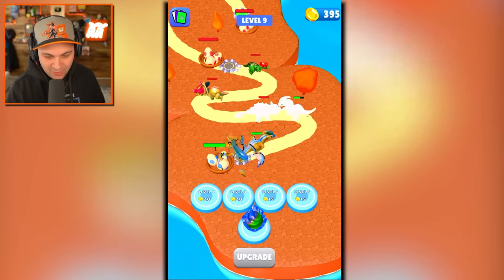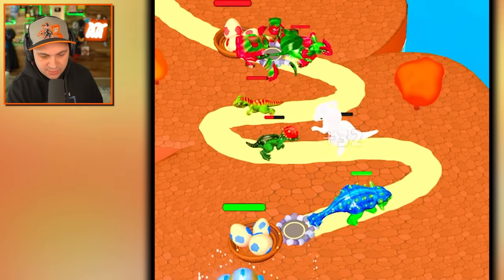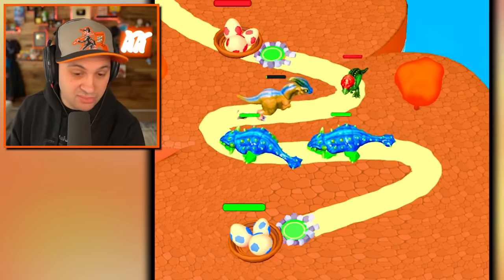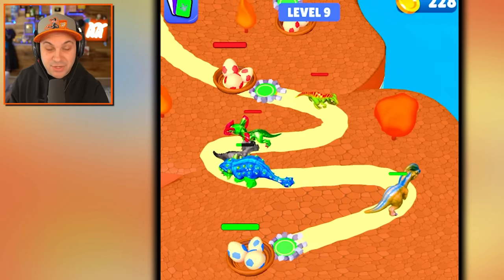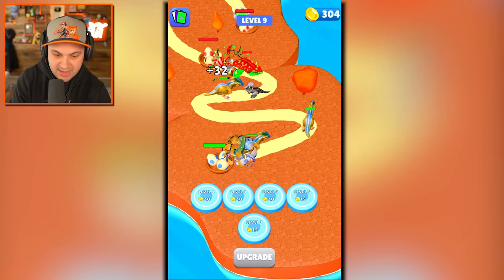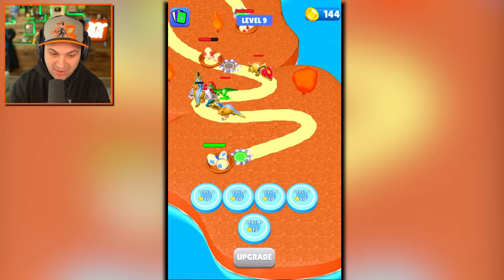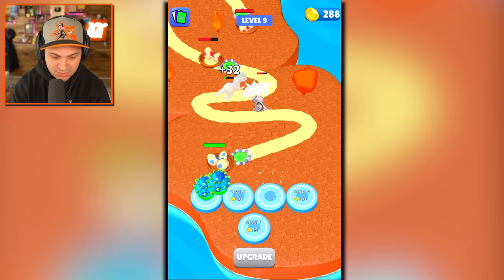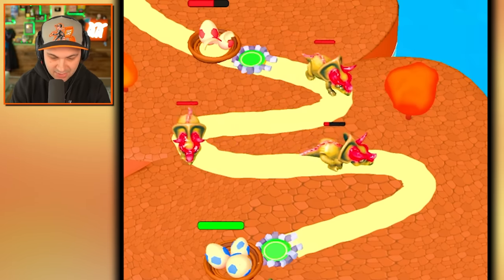He defeated a lot of dinos but he can only go so far. Another upgrade — don't mind if I do! Get that ankylosaurus out there just for defense. If we upgrade our existing platforms enough we should be able to see what's beyond the Spinosaurus. Get in there Spinosaurus — we're gonna need all the help we can get. That's a lot of ankylosaurus coming at us.